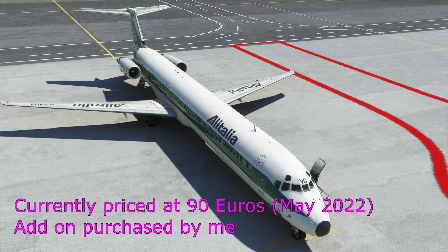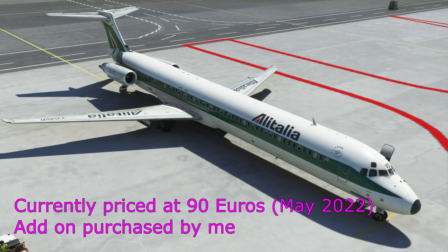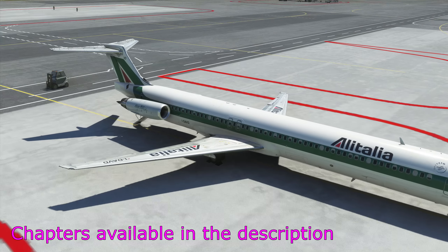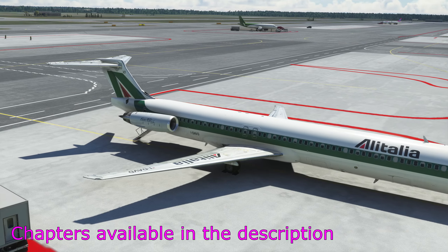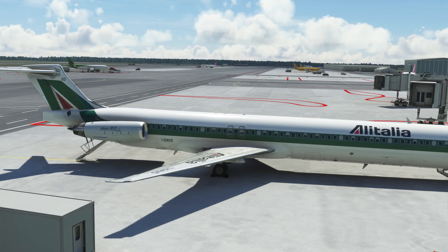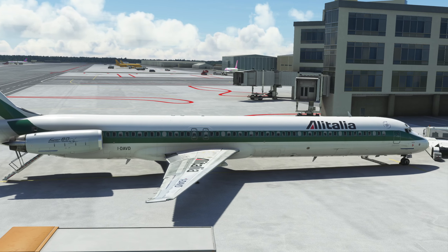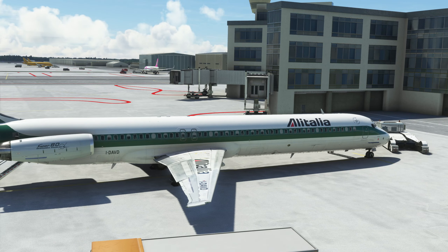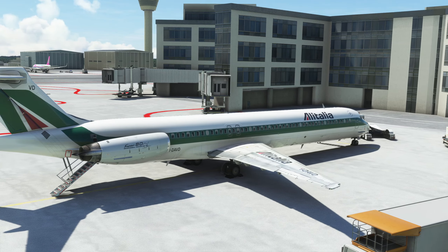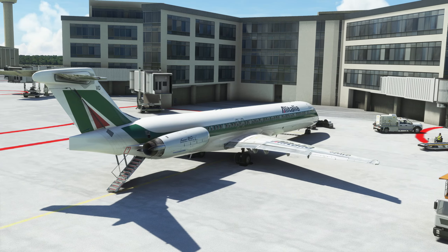In today's video I'm going to run through a flight from Milan down to Naples, just to show you what it's like and give you a sense of what this add-on is and some of my initial thoughts. I won't call this a full review because it's a very complicated add-on with lots of systems that take time to understand — as you'd expect from a full-fidelity simulation. I've got the Alitalia livery here, one of the big operators of this airliner. The MD-82 is a variant of the MD-80 series, which came out in the 1980s and is no longer in service in much of the world.